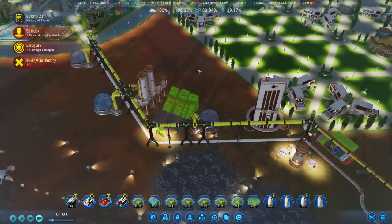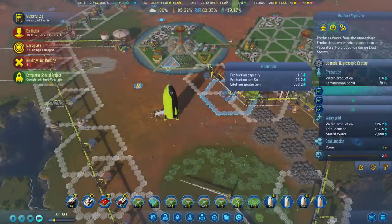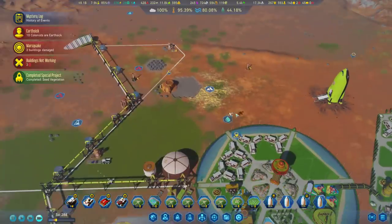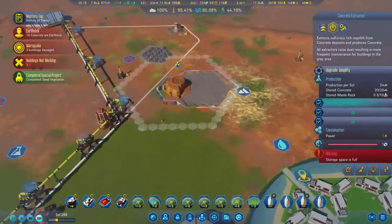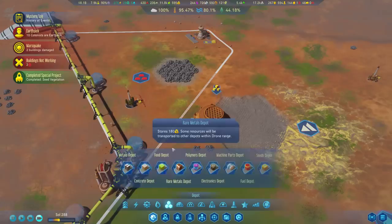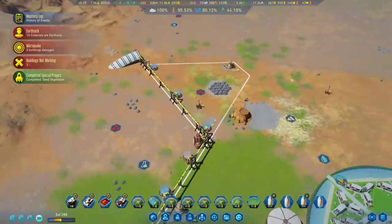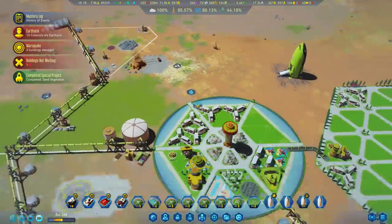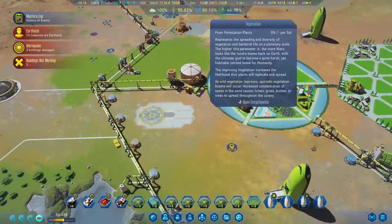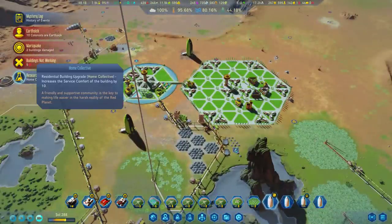Look at all the food being stockpiled over here — it's crazy. These things are working at higher efficiency: 80% boost. Nice. We have excess water right now, which means we're not even working our water mines — we don't need them. You are full of concrete over here. You don't have a concrete depot for you? Let me build a couple of those so you can actually start working again. Seed vegetation is done — we're up to 44%. We'll get another big bloom at 60%. Home collective — very nice.